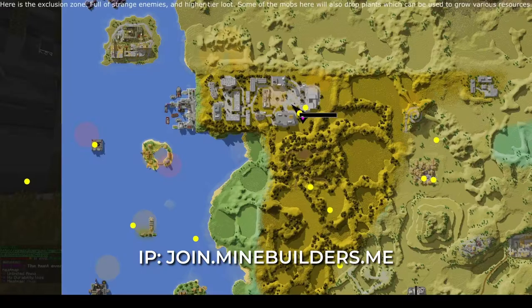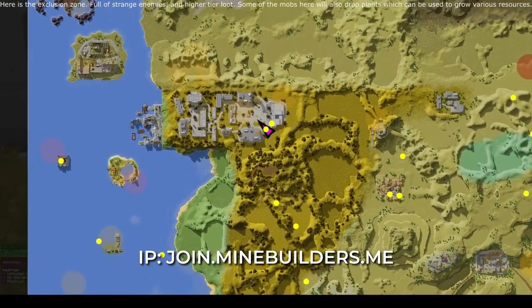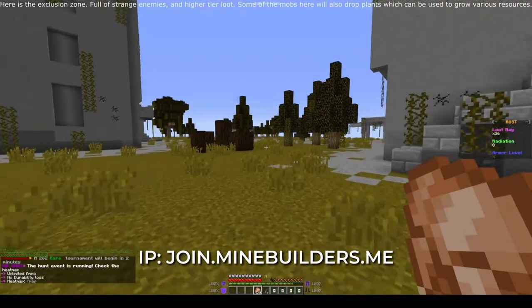Here is the exclusion zone, full of strange enemies and higher-tier loot. Some of the mobs here will also drop plants which can be used to grow various resources.